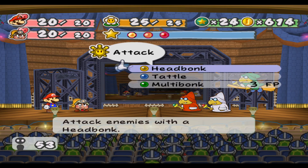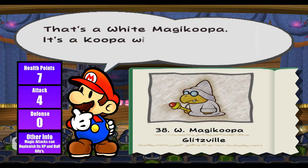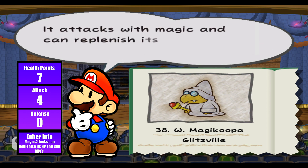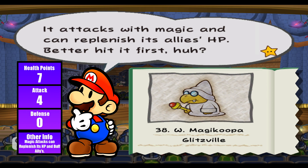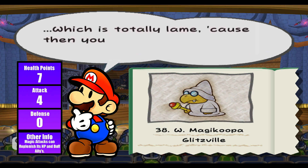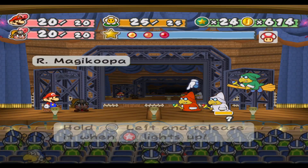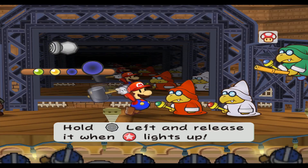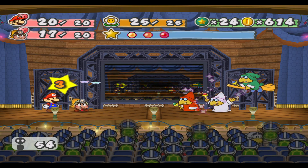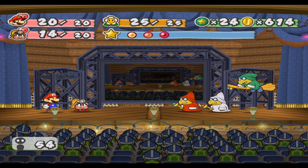We're gonna use Goombella to start with the White Magic Koopa. That's a Koopa wizard dressed in white — max HP is 7, attack is 4, and defense is 0. It attacks with magic and can replenish its allies' HP. It'll also use magic to make copies of itself, which is totally lame because you can't tell the real deal from the copy. You want to focus on the white one first since she can boost allies' attacks, boost her own, or make them invisible.